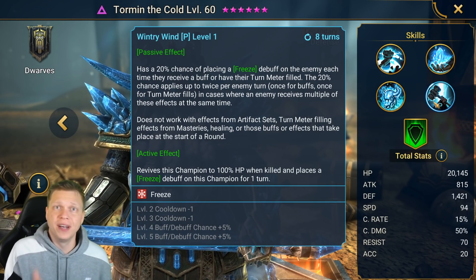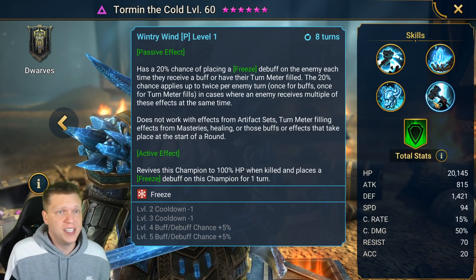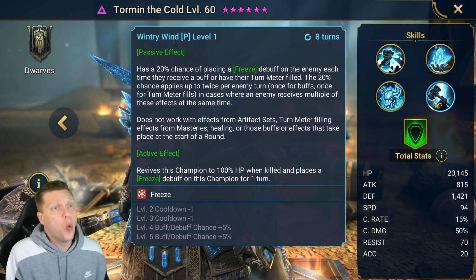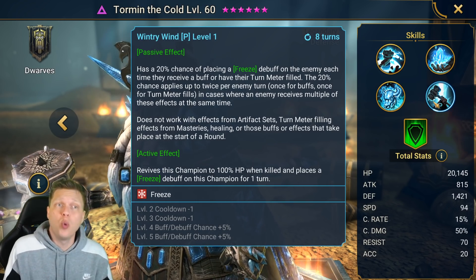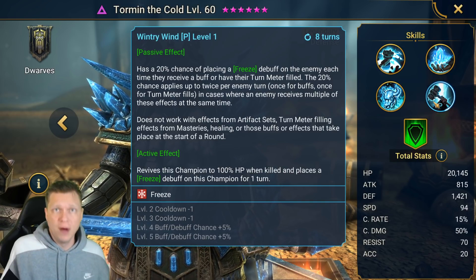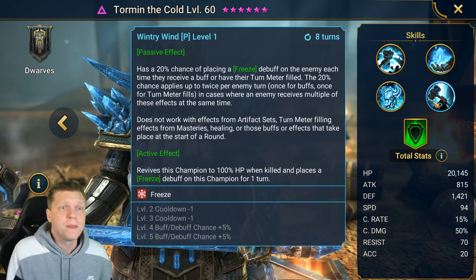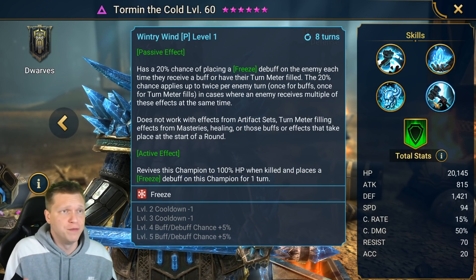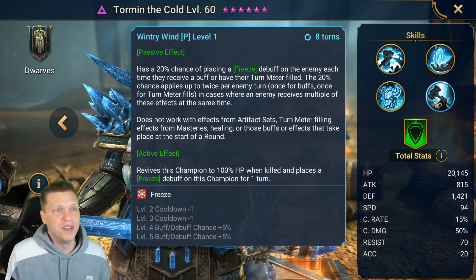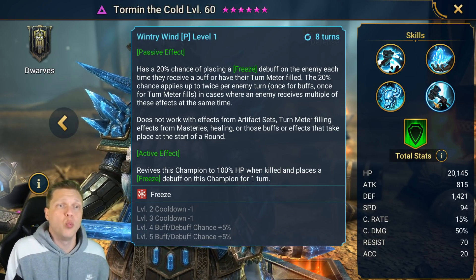For the passive: there's a 20% chance, bookable to 30%, of placing a freeze debuff on an enemy each time they receive a buff or have their turn meter filled. This 20% chance applies up to twice per enemy — once for buffs and once for turn meter fills — so if somebody gets three buffs placed on them, it's only going to proc once. Tormund has been reworked a bunch of times, so if you got a little confused, don't feel bad.